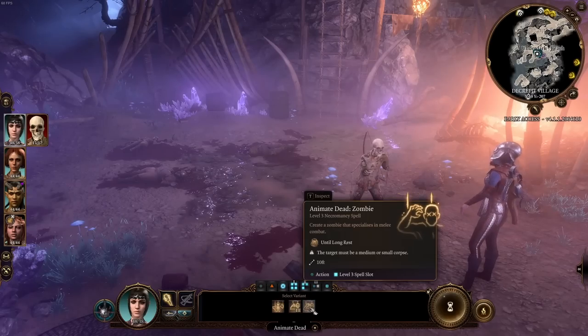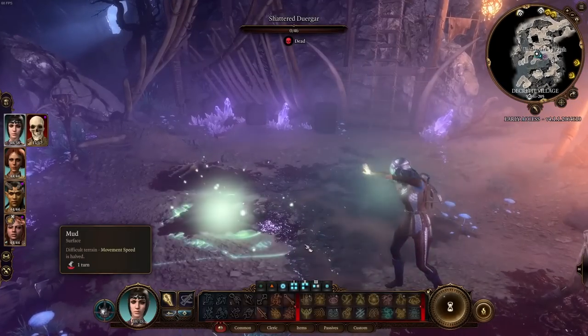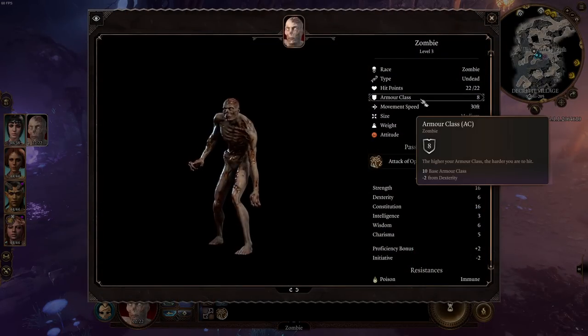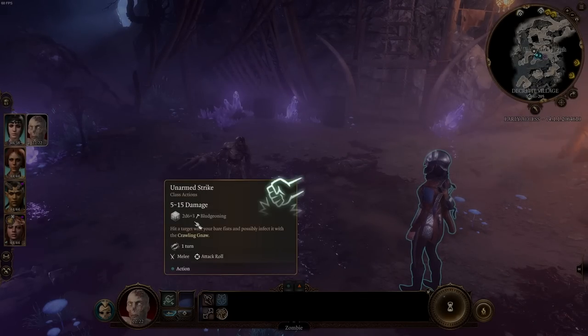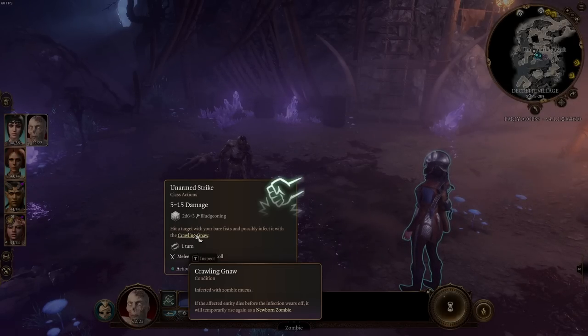The skeleton has vulnerability to bludgeoning and immunity to poison damage. The zombie feels better — it has more hit points, though its armor class is even lower at 8, so it'll be hit easily. However, it has an unarmed strike doing 5 to 15 damage (2d6+3), which is quite a step up. If you hit a target with your bare fist you possibly infect it with the Crawling Gnaw.